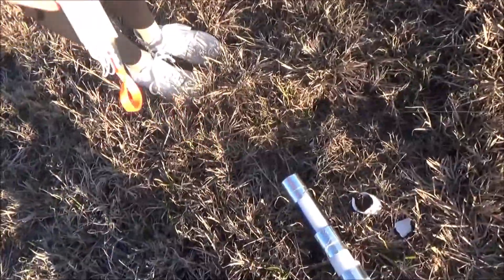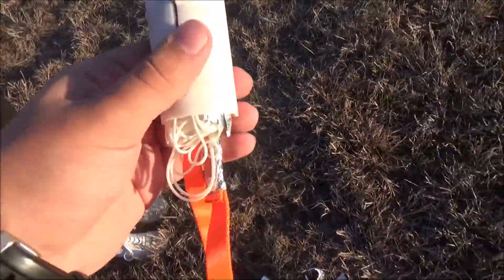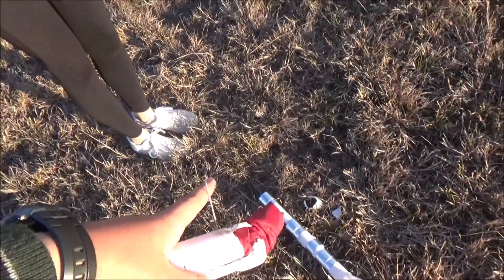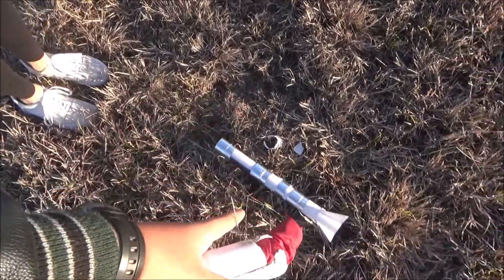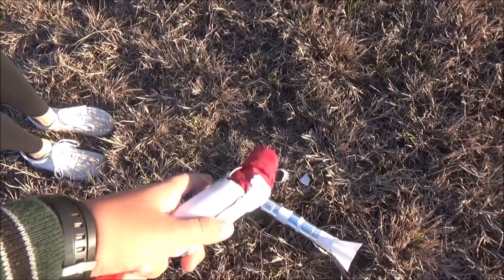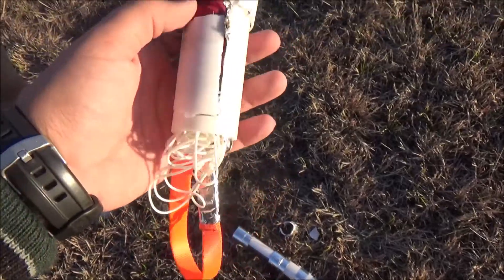Oh no! I was right! It's like three pieces! Basically I'm psychic. So this is the section that holds the parachute. Last time it slammed to the ground like this, but the nose was stuck in the ground and this was fine. And everything else was the same.